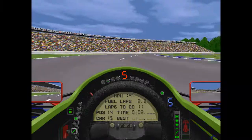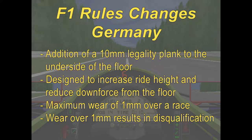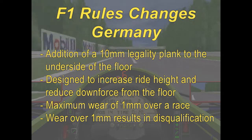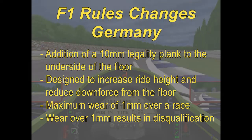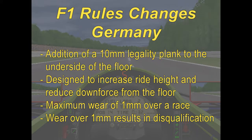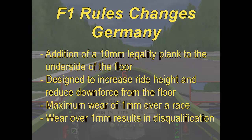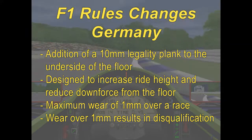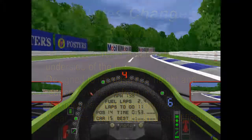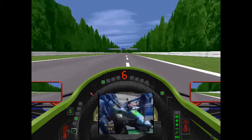Before we get to qualifying, this was a critical race for two reasons. First, the rule change: the addition of the 10mm legality plank to the underside of the floor — a wooden plank designed to increase ride height and reduce aerodynamic downforce from the ground effect. You're granted a maximum wear of one millimeter over a race distance, and if you wear in excess of that you're disqualified. The 1994 Belgian Grand Prix saw Michael Schumacher disqualified for excessive wear; they claimed he spun over a curb and it ground down the rear of the legality plank, but that ruling went against them with the FIA.